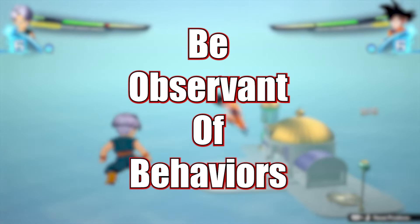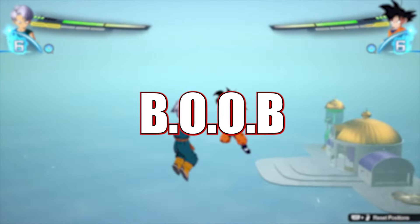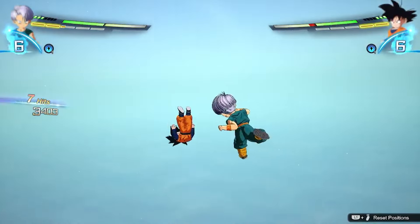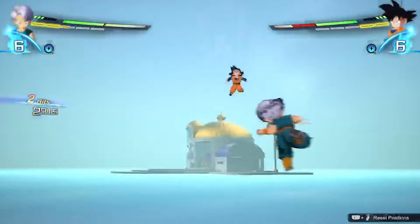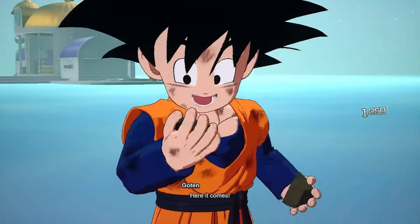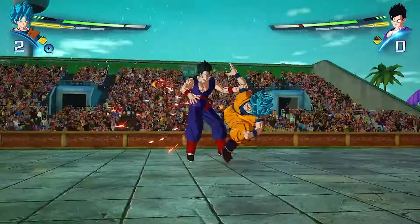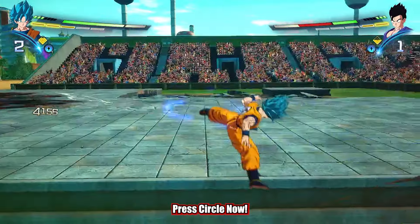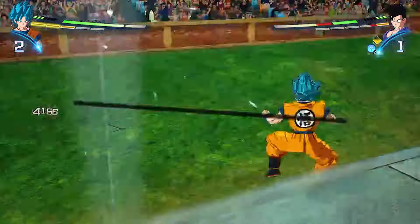Be observant of your opponent's behaviors. By keeping a close eye on your opponent's moves, you will be able to properly apply Z-Counters and use them to take your opponent down. For instance, recognizing that someone always goes for the rush-in combo gives you a clear window to attempt the Z-Counter, greatly increasing your chances of pulling it off.